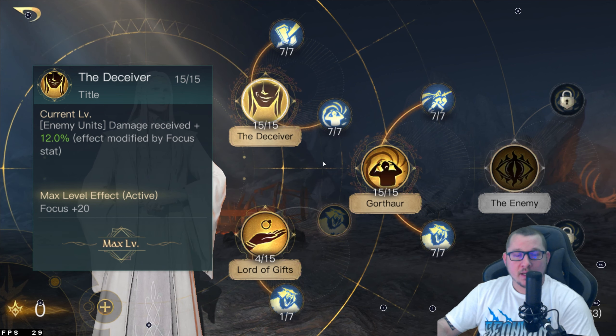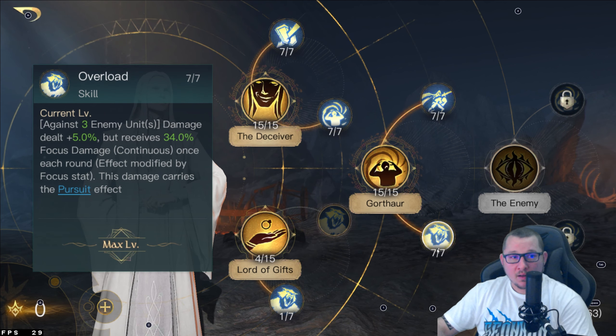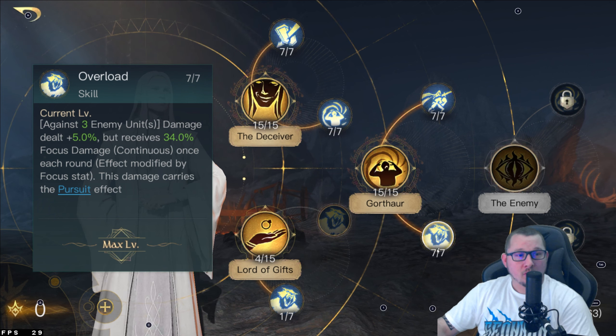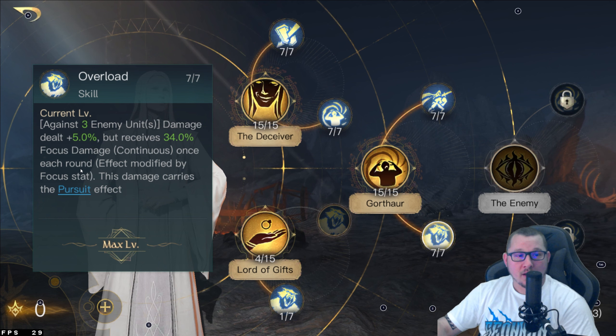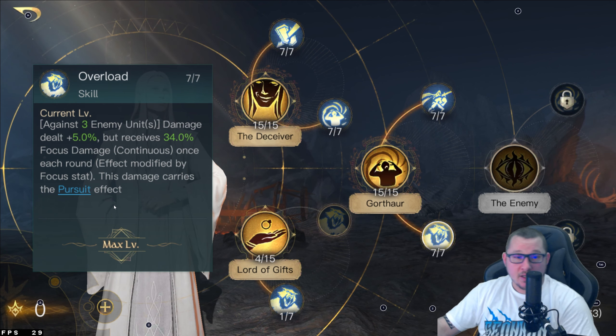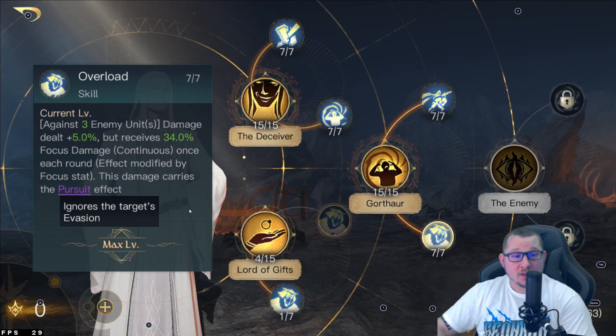Gorthar just increases your focus damage and gives you that extra focus. After you have your 15 points there, come up here to Soul Siphon and put your 7 points there. Against two enemy units, 60% focus damage, and also two allied units recover 60% HP. After that, come down here and put 7 points into Overload. Three enemy units, damage dealt 5%, but receives 34% focus damage continuous over each round. It also carries the Pursuit effect — and anybody that knows this game knows that Pursuit ignores your target's evasion.